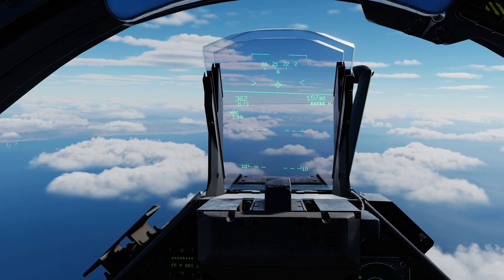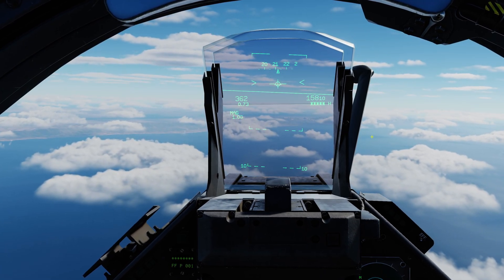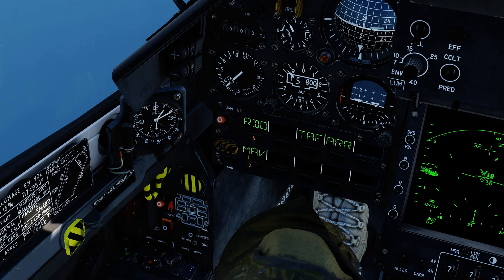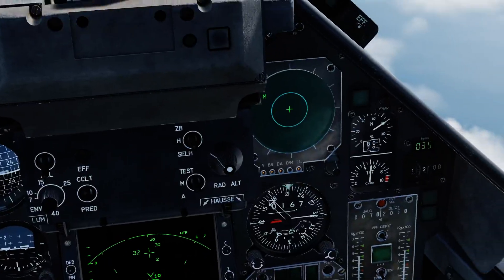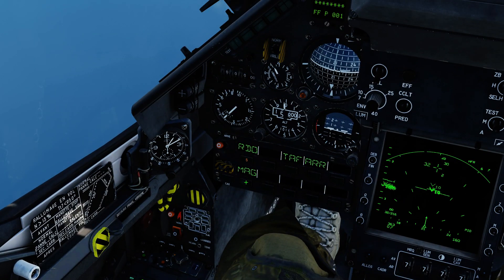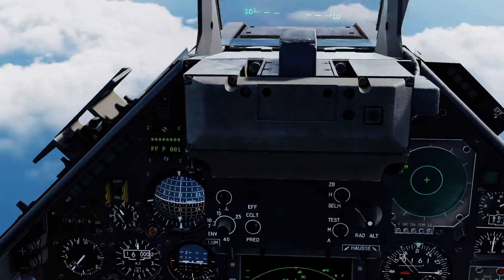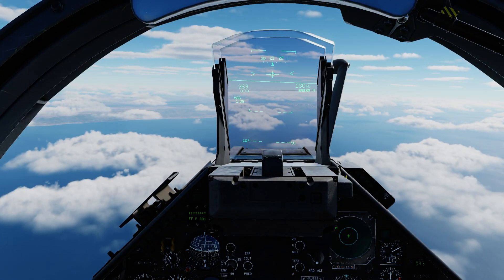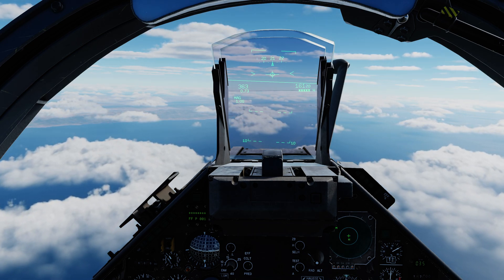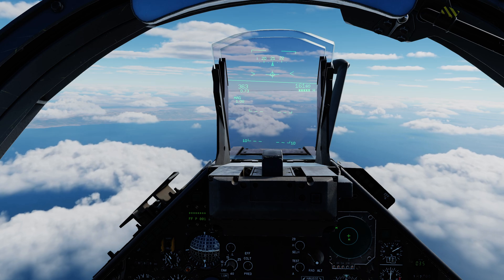To recap: magic unlock toggles between different vertical modes. If you want horizontal mode, click the button and select MAV — I'm not sure why it's MAV; I assume it means something in French. MAG or MAV modes give you vertical or horizontal seeker search respectively. Let's reset and demonstrate engagement using the radar.